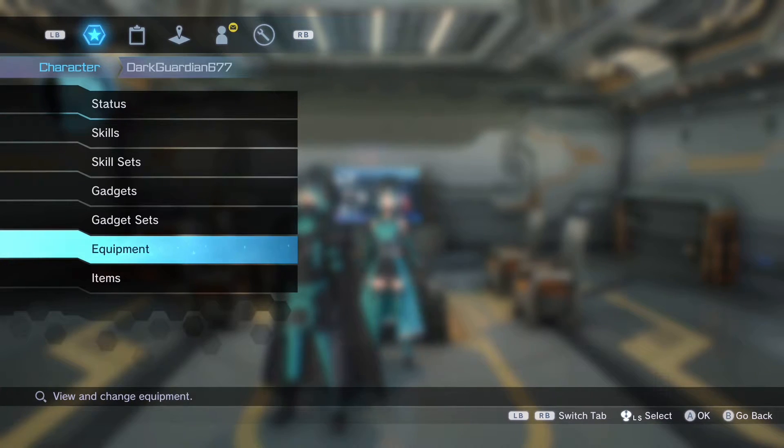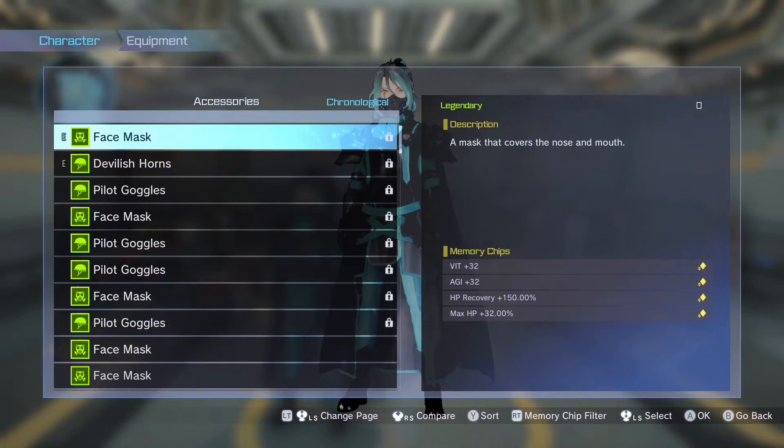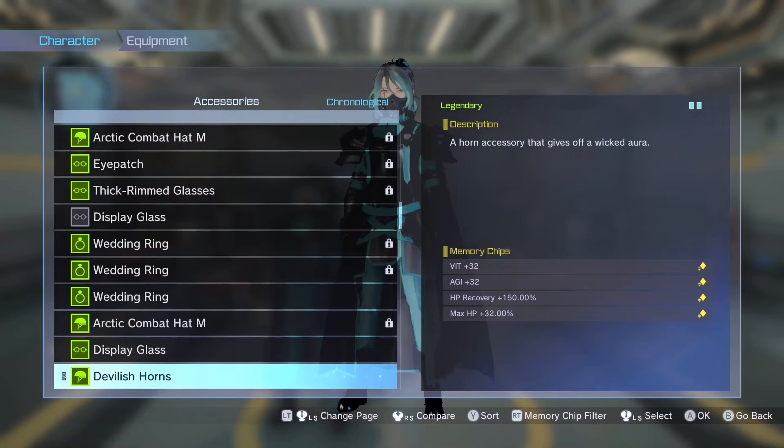This is where my actual support is, and I'm gonna show you what I did for my defense. You look at it and think there's not enough defense, but you'll realize what this is. I've got these two accessories — two of them with Vitality at 32%, AGI at 32%, and here's the big kicker that messes everything up for everybody: HP recovery at 150%. If you stack two of them down there with the first aid kit, it goes insanely fast.